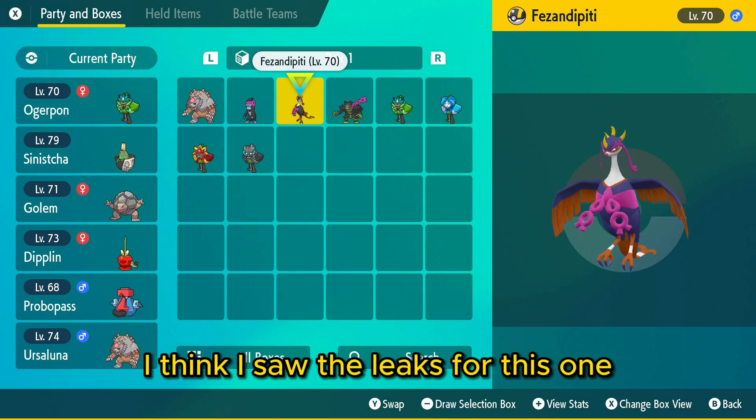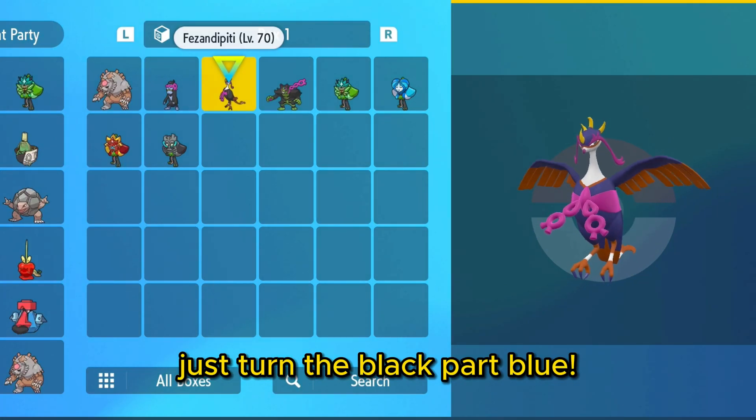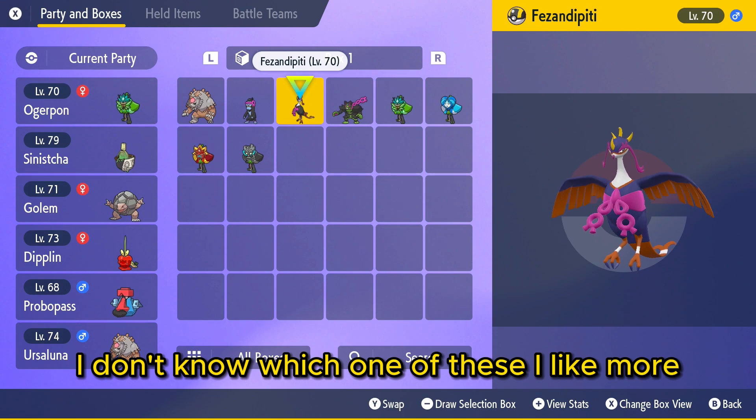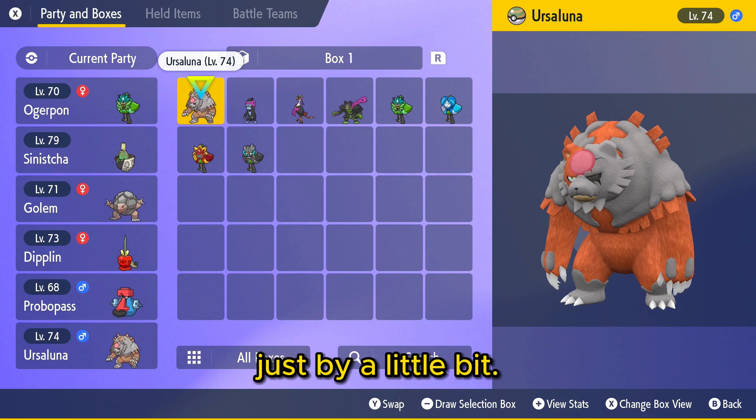What about Fezandipiti? I think I saw the leaks for this one. Yeah, that one's actually really cool. See, that would have been cool for Munkidori — just turn the black part blue. That's what they did for this; it's like a bluish-purple color. That looks really good. I don't know which one I like more — Fezandipiti or Ursaluna. I think it might be Ursaluna, just by a little bit.